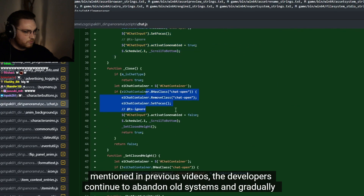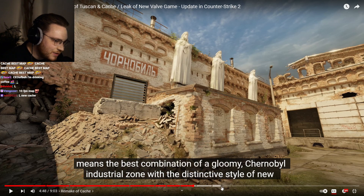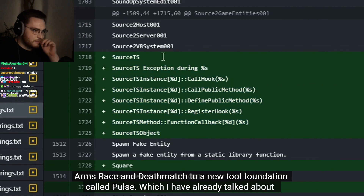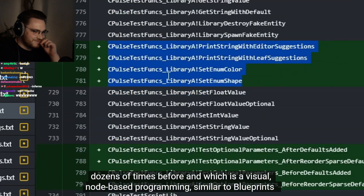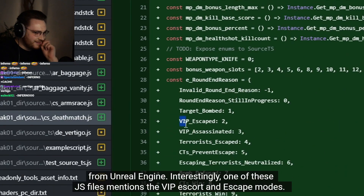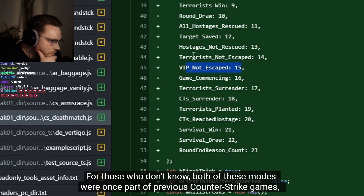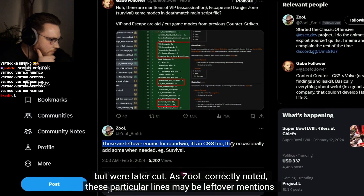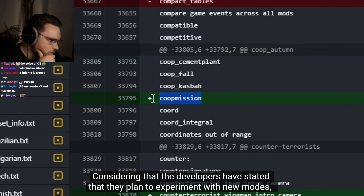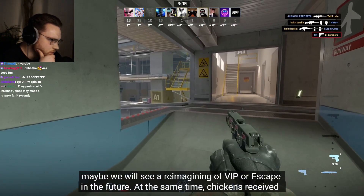The developers continued to abandon old systems and gradually rewrote a bunch of JS scripts, porting Arms Race and Deathmatch to a new tool foundation called Pulse — a visual node-based programming system similar to blueprints from Unreal Engine. One of these JS files mentions VIP escort and escape modes. Both were once part of previous Counter-Strike games but were later cut. Considering that functions with the same name appeared just a couple of updates ago and that developers plan to experiment with new modes, maybe we'll see a reimagining of VIP or escape in the future.